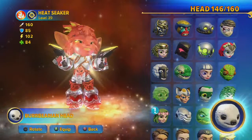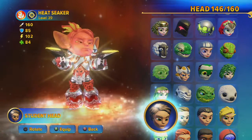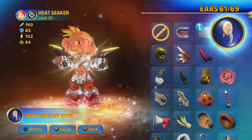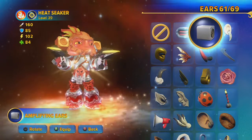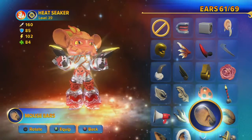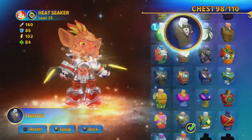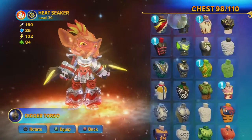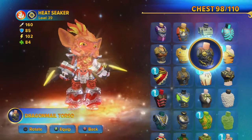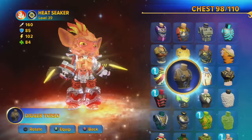Let me know what you think of any of the items in this chest that came with the Imaginite Mines. Still got more ears to look at — got the speaker ears. They're pretty funny. This is the chest; we've got quite a few new ones. I've got 98 out of 110, so I've got 12 more to get.